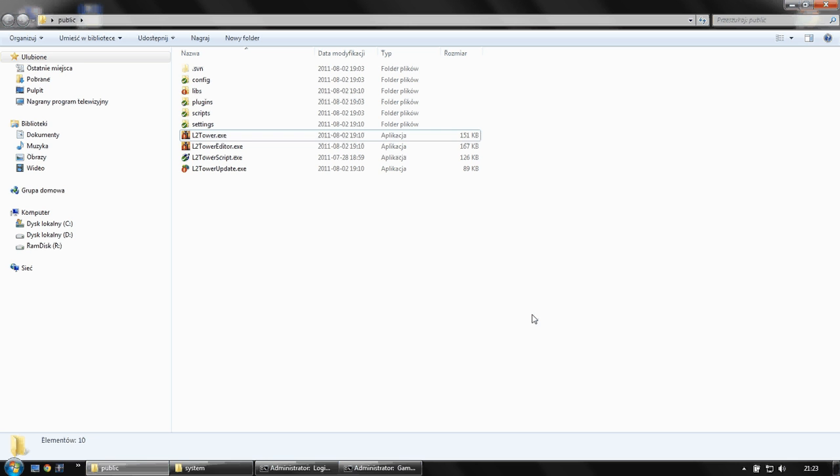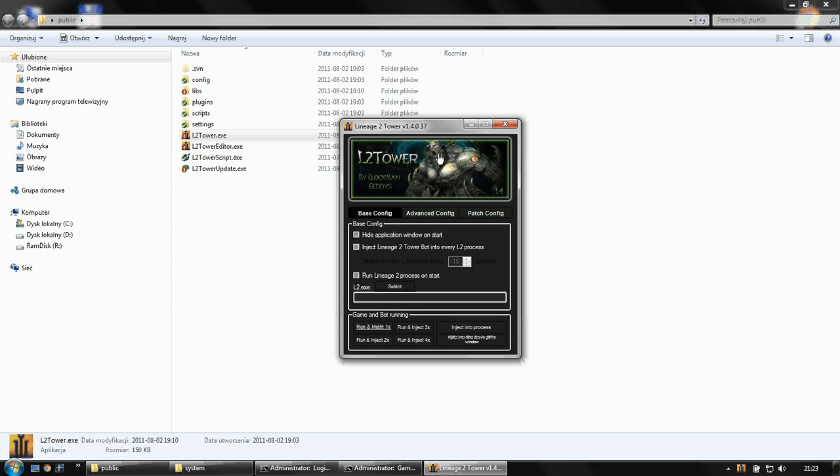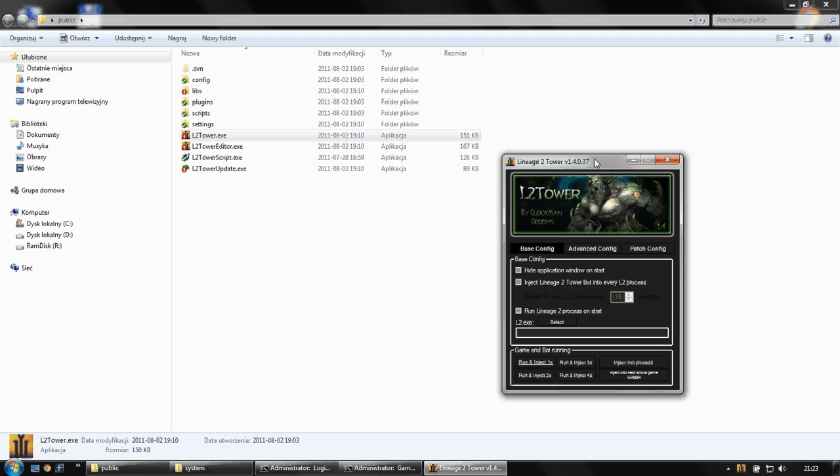Hello everyone. Let's talk about ways to inject Lineage 2 Tower 1.4 bot into the game process. This is the main window of our bot. This option starts injection from your start. This option allows injecting into every found Lineage 2 process every few seconds.